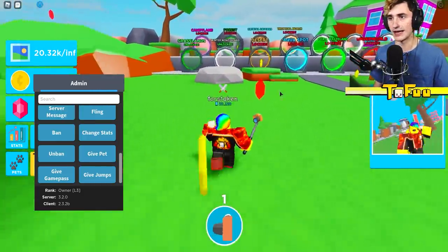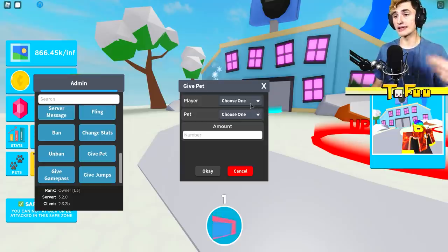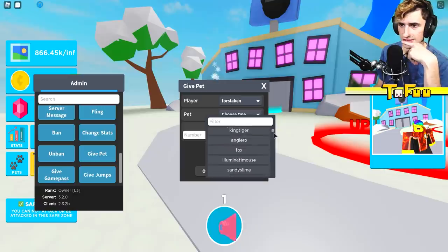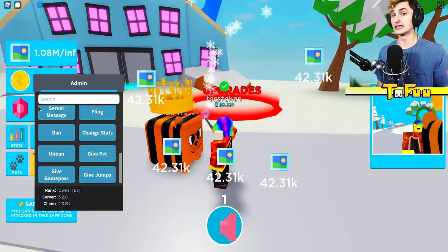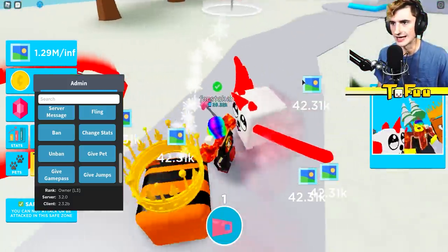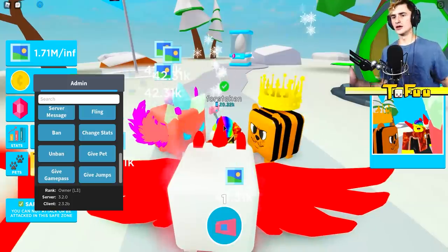Before we go further, this game has a lot of pets and we haven't even gotten one because we haven't needed it. We can give ourselves a pet through the admin panel — there's everything here. There's something called a King Tiger which is a 14x multiplier. There's an Evil Pegasus — let's give ourselves one. Oh my god, he's huge! And an Infused Red Wolf — I'm 60x now. I feel like this is too OP!